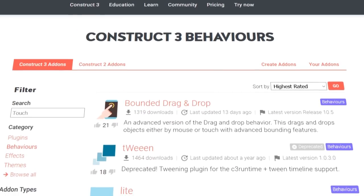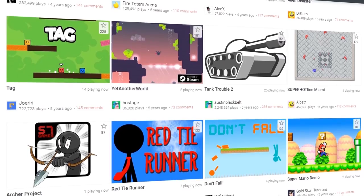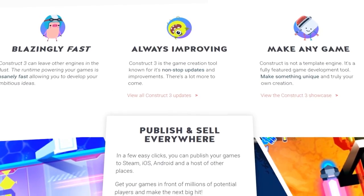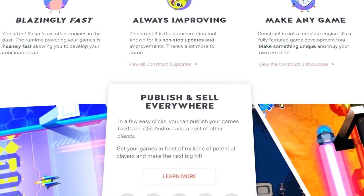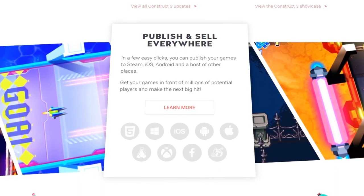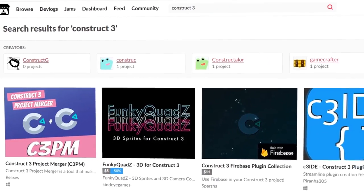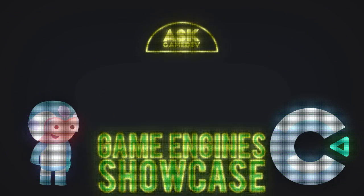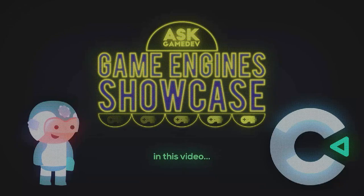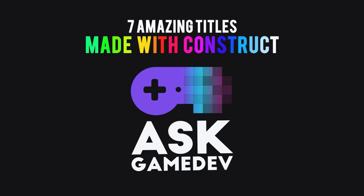We also like its built-in behaviors. Their behavior library contains everything you'll need to make a traditional 2D game right out of the box. Easily make point-and-click games, platformers, top-down shooters, and more. And lastly, we love how easy it is to test, export, and deploy your games. Test on the go at any point via your browser. When you're ready, exporting is as simple as a few clicks. From there, it's as easy as uploading your files to a platform like Itch to share your game with the world. In this video, we'll look at games using Construct and also some upcoming games that we're excited about. We are Ask Gamedev, and these are 7 amazing titles made with Construct.